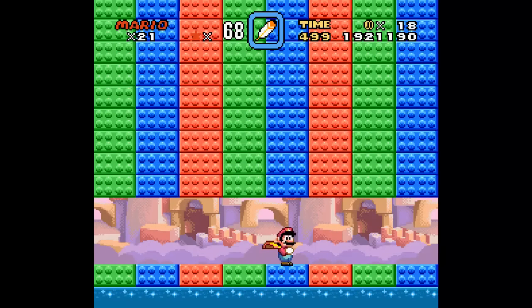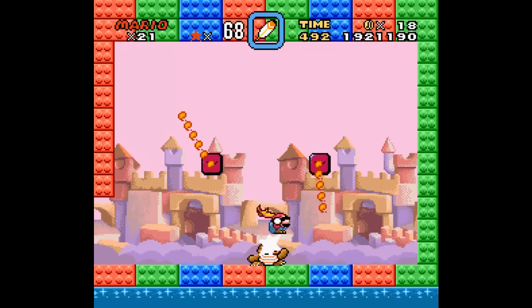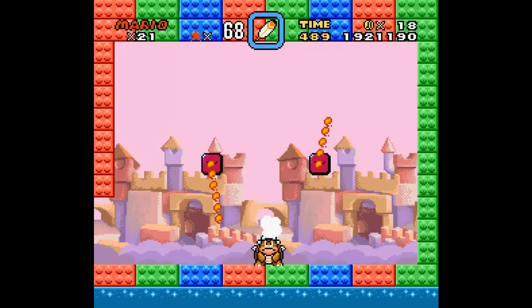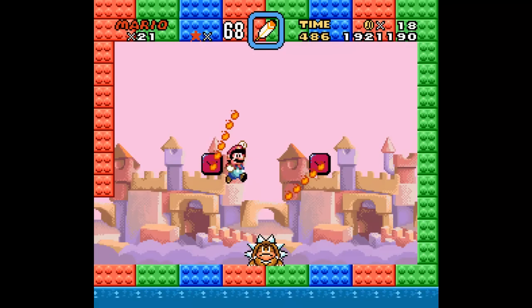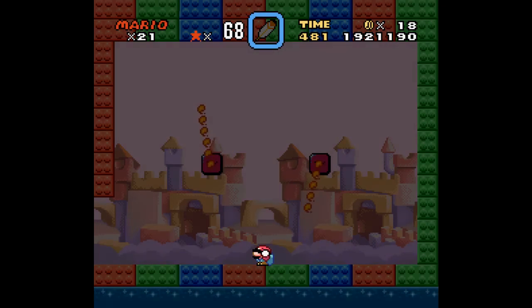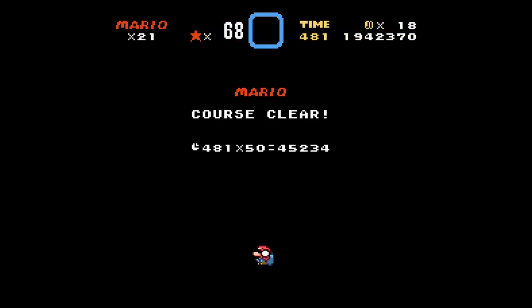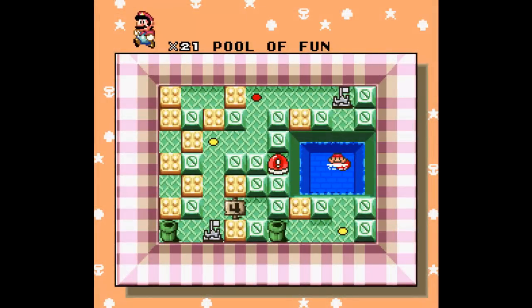Boom boom! I wasn't expecting the boss. At least if you don't jump too high, you shouldn't have problems with beating him. I mean, those fire bars are in your way. I wasn't expecting the boss at all. Oh, I get the red switch — one of the ones I don't exactly need right now, but I'm gonna take it for sure.